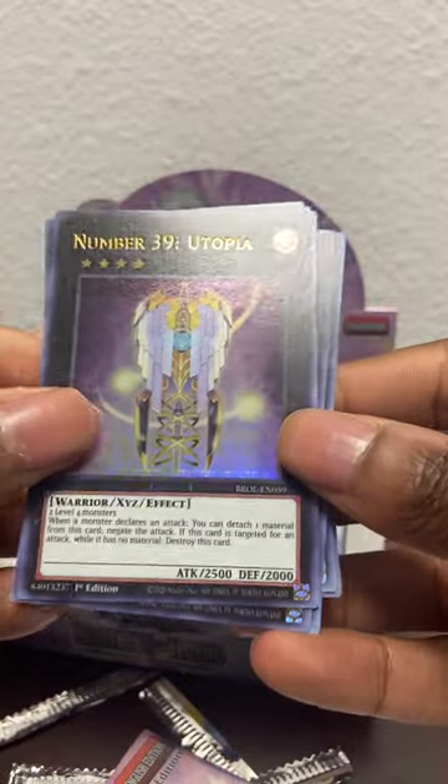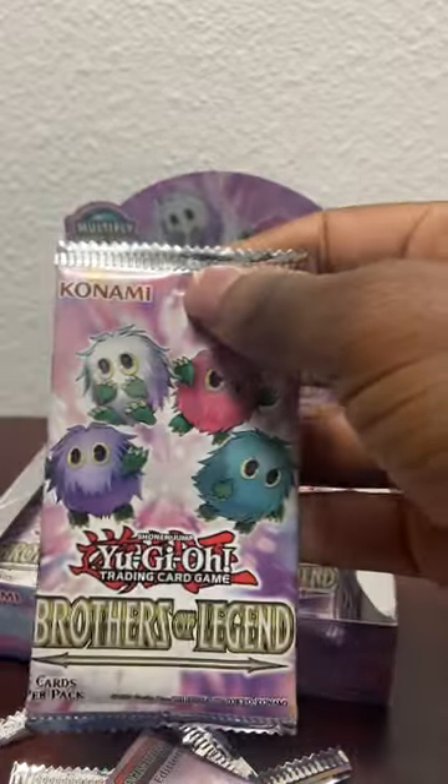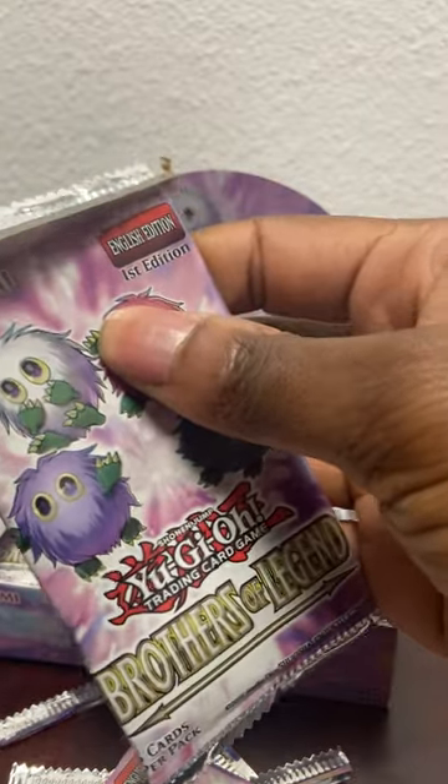Number 39 Utopia, Wind Up Arsenal, and another Bird Strike. Keep in mind these booster boxes have a certain ratio of cards, so I think we have already pulled the secret rare.